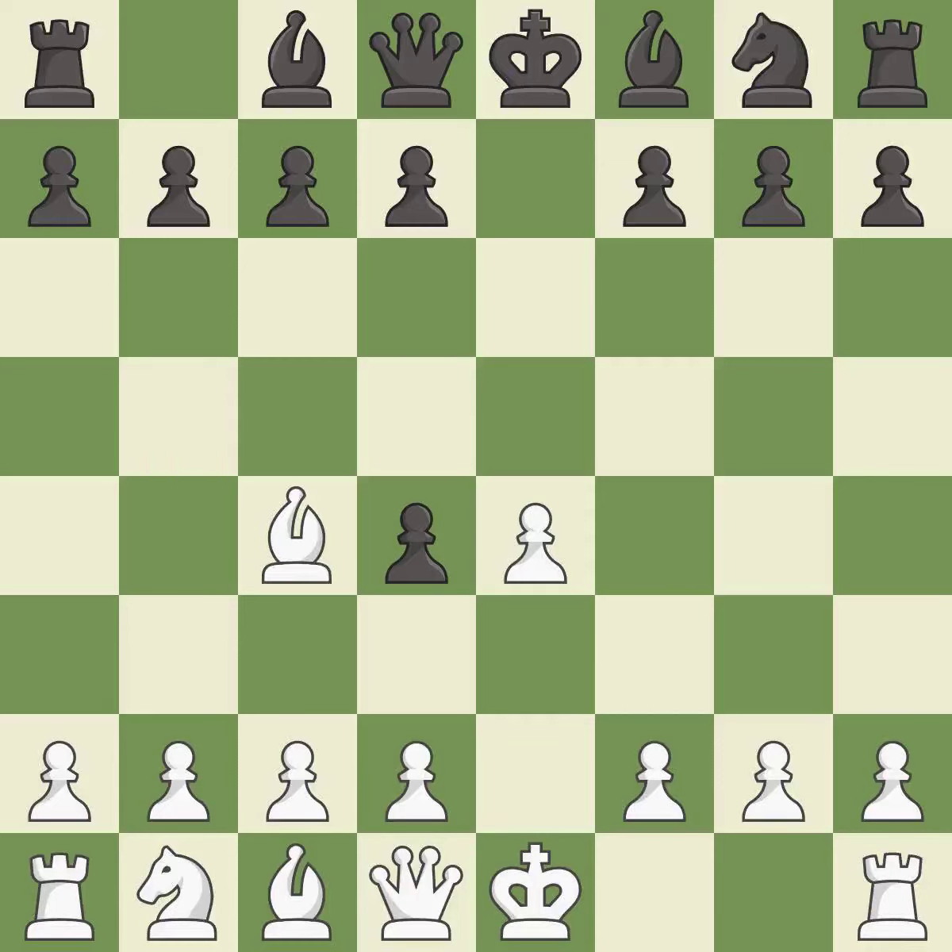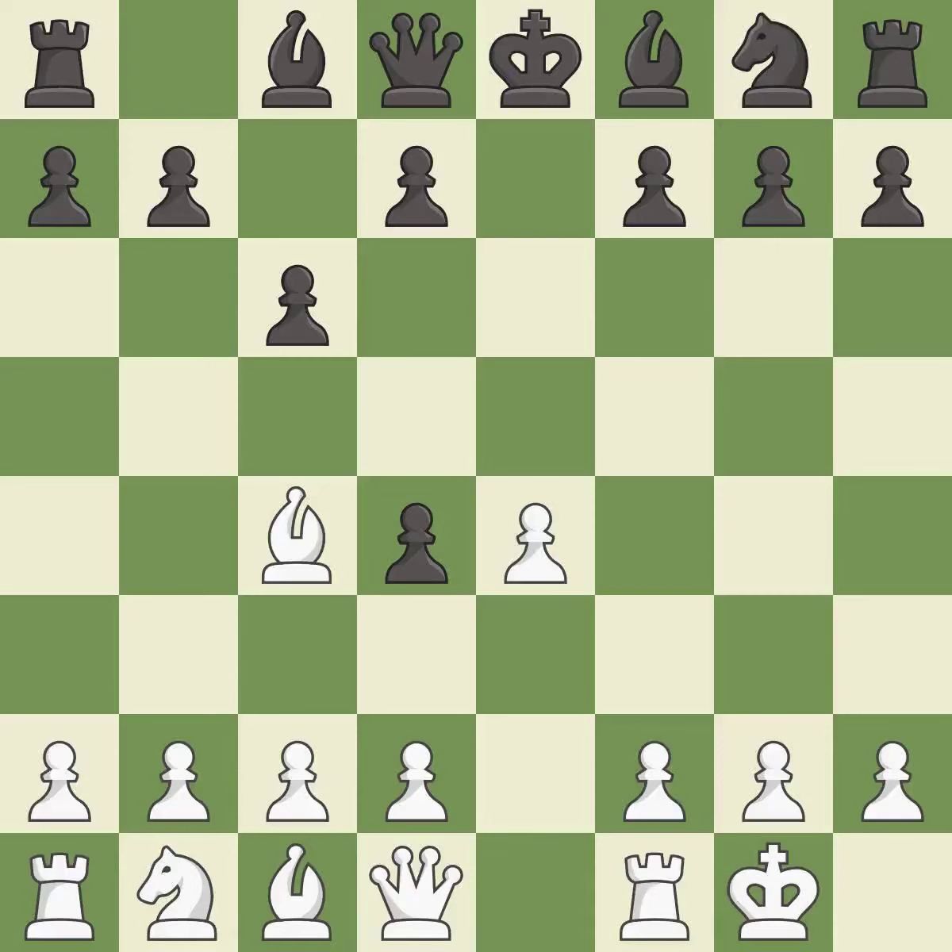This moves the bishop to a better location, allowing it to control more squares. This overlooks an opportunity to threaten winning a bishop — it is an inaccuracy. Castling gets the king to a safer square, out of the center of the board, while also developing a rook.